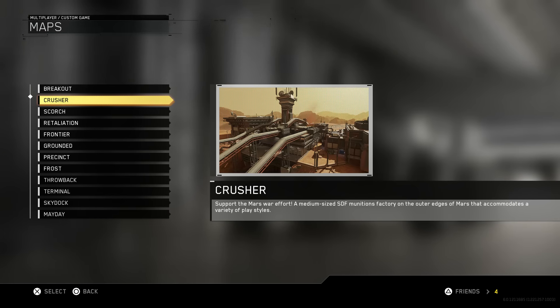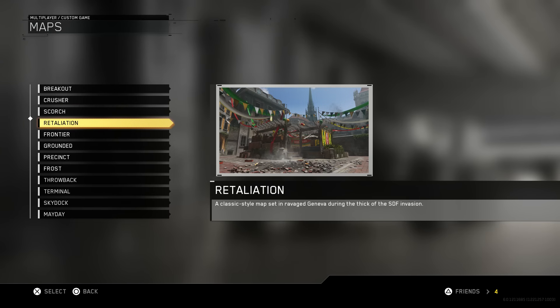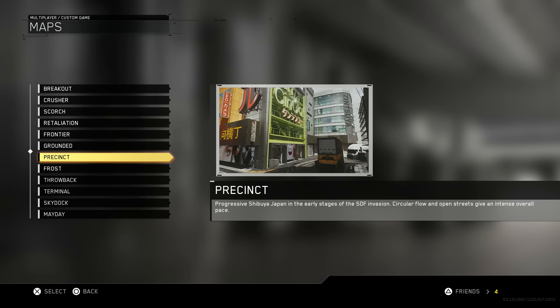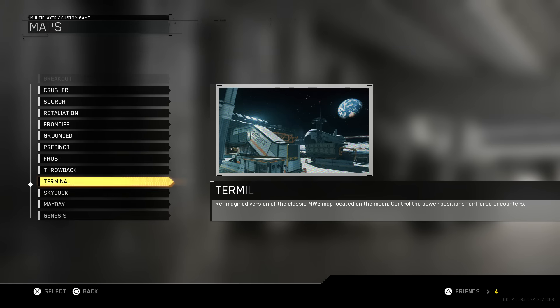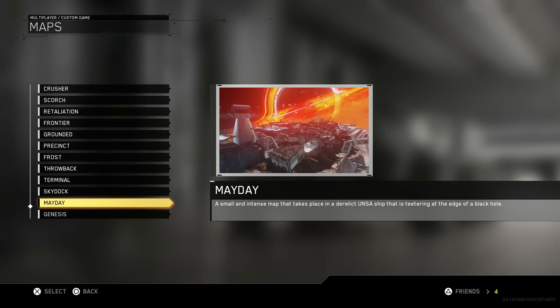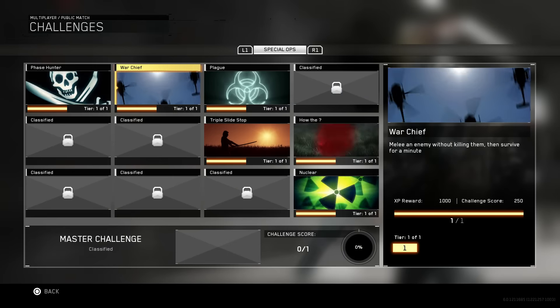To go over some maps with good hiding spots for this challenge: Breakout — yes. Crusher — yes. Scorch — yes. Retaliation — extra yes. Frontier — definitely no, don't even try. Grounded — can be iffy. Precinct — I'd say no, that one's tough. Frost — yes. Throwback — no. Terminal — kind of a no. Sky Dock — really good. Mayday — really good. Genesis — don't even try, there's nowhere to hide, they will find you and kill you, Liam Neeson style.